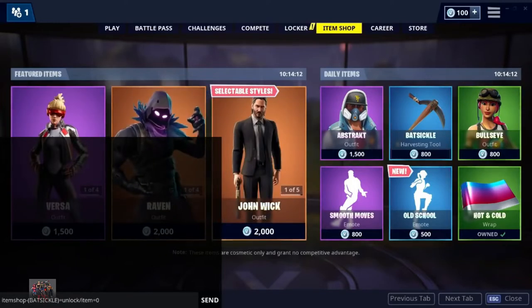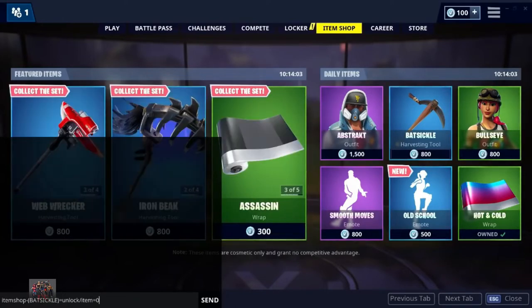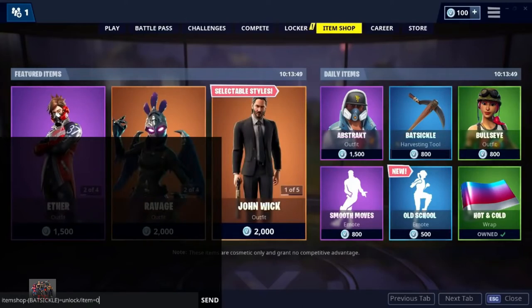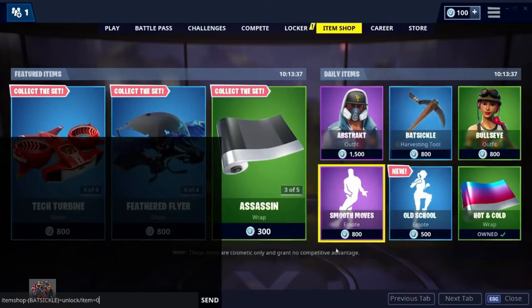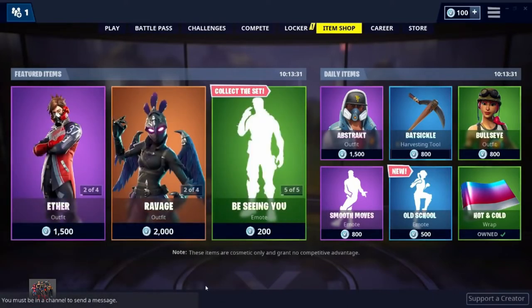That is the code you want to type in — I'll leave it in the description down below. The format is: 'itemshop' all in one word, dash, open bracket, the name of the item you want (if it has a space make sure to include the space — so for 'Smooth Move' you'd type 'SMOOTH MOVE'), close bracket, equals, unlock, forward slash, item, equals zero. This basically means it will change the Batsicle to 0 V-Bucks.